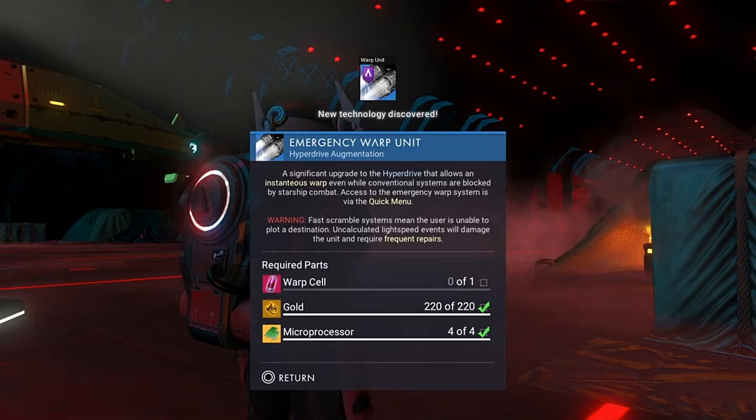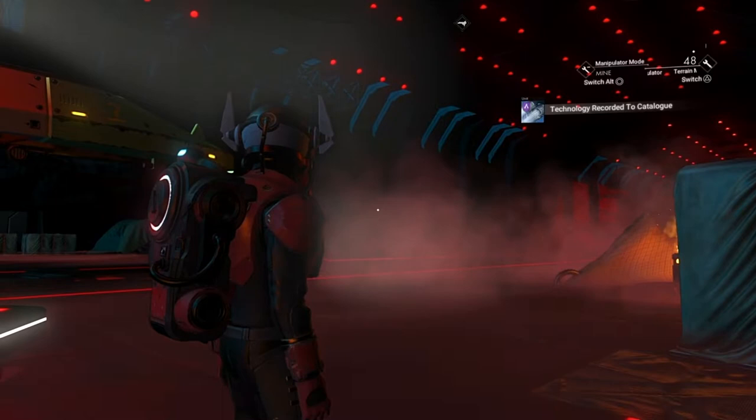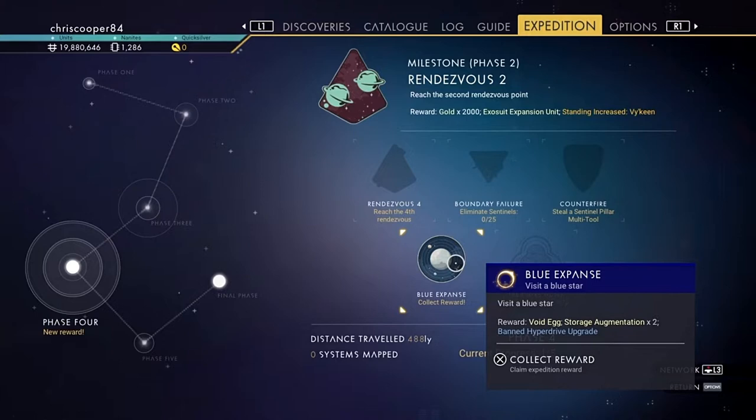Don't worry though, because towards the end of the video I'm still going to show you the method I used to find a lawless system. Because obviously it's going to ask you to get a conflict scanner, and you need to get a walker brain to unlock that, which can be a faff around. So we're going to use a different, easier way to do it. We've unlocked this from Expedition 4 Phase 4, but we're going to leave that and wait until the Phase 4 video.